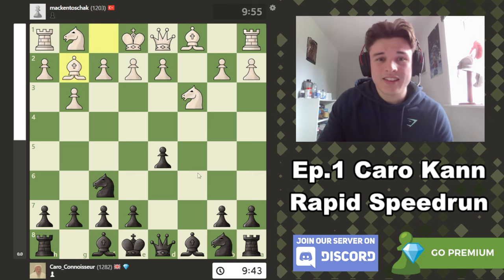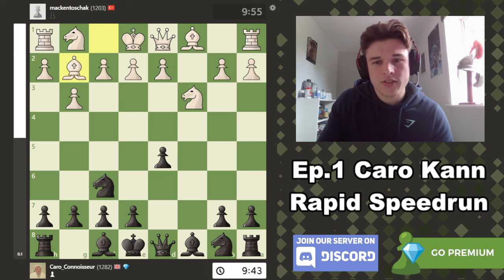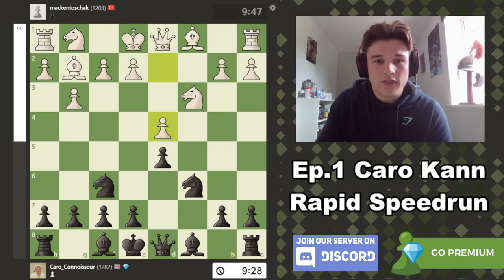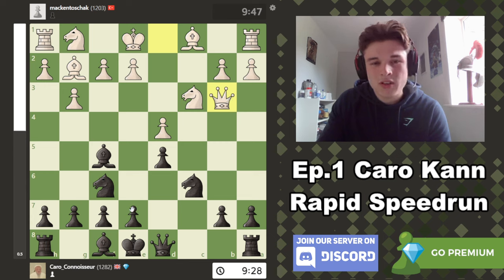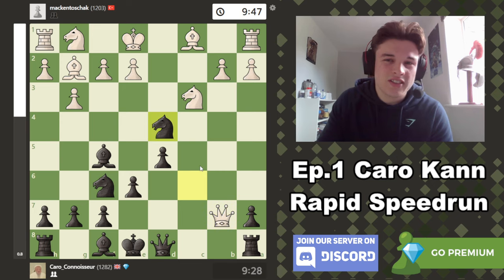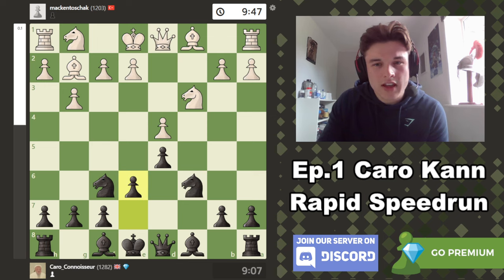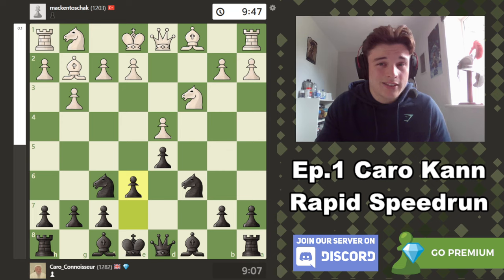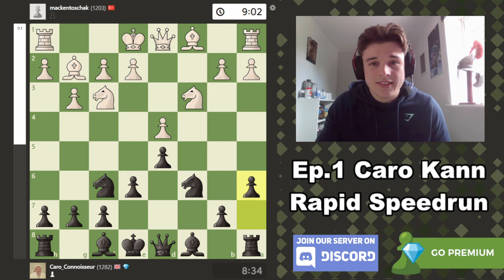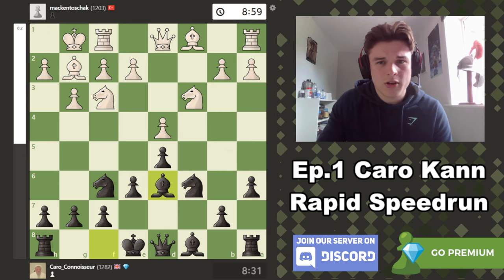Bishop g2, knight c6. Again the computer likes this d4 idea but I'm not thrilled with it — I don't really want to trade my knight off, I feel like my knight's quite good. So I just decide to develop. My opponent goes d4, e6. Bf5 is totally playable but I just didn't like queen b3. Computer says I can sack this pawn, because I can take on d4. But I play it in more of this semi-Slav slash French structure actually. I feel like black has a lot of play and is incredibly solid. The computer likes a6 but prefers h6 — I kind of wanted his bishop to come out to g5 personally. Bishop d6, bishop g5 — I was very happy to see this. Because after h6, my opponent has to trade, and I've got the bishop pair.